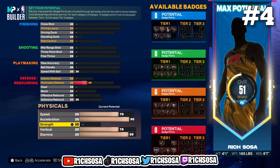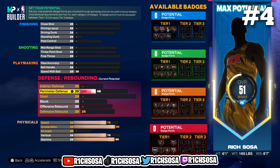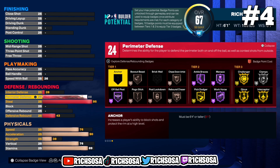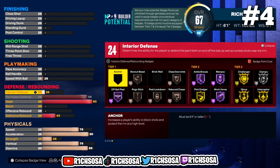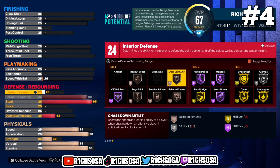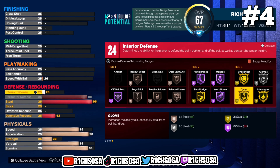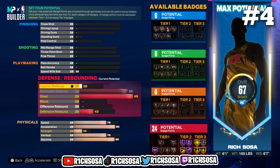For the physicals I'm going with 76 speed, 90 acceleration, 76 vertical, with an 89 stamina — do take into account the plus four from Gym Rat. For the perimeter defense I'm going with 88, 95 steel, and right there we get a total of 24 badges. We get Gold Glove, Interceptor, Box Out Beast, Chase Down Artist, and tier three is looking super solid.